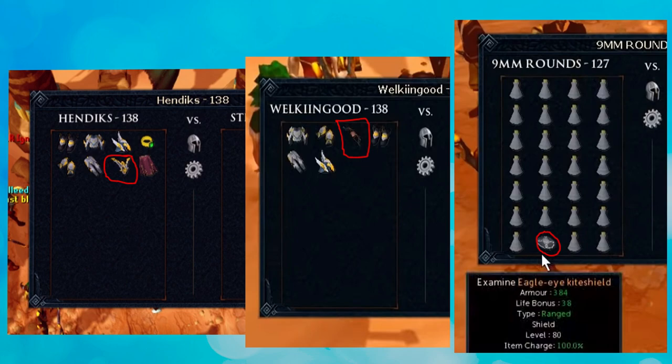On screen are just three pictures of different types of shields people normally use to do the shield scam. The strikbow is the most popular one recently. The Armadyl buckler became popular because they just pull out the whole set and some people forget there's a buckler. I'm going to show on screen just me and my friend doing it — this is basically what happens when you get scammed by a shield.